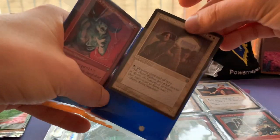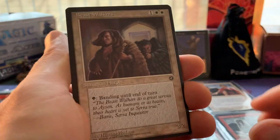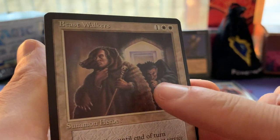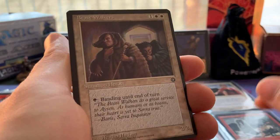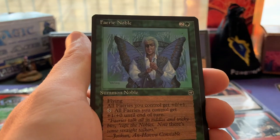There's some thunder out here - I don't know if you can hear that, but that was some loud thunder. We've got the Beast Walker - two white and one, look at that funky art. I already have the Beast Walker, but it's great to have another one. It's green, it gives you banding, it's a 2/2 - I mean, Homelands, what a special set.